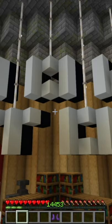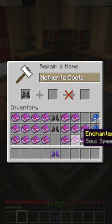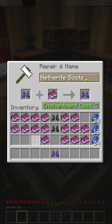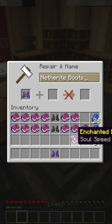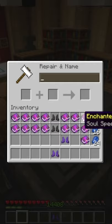How to actually stop the 'too expensive' problem on anvils. This problem most commonly occurs on boots when you are combining all your books. It stops you from actually enchanting the last two enchantments — soul speed and thorns. As you can see, it is too expensive.